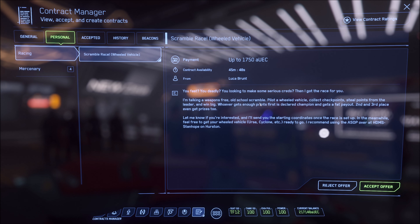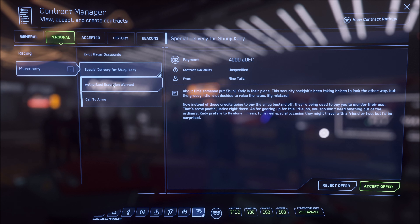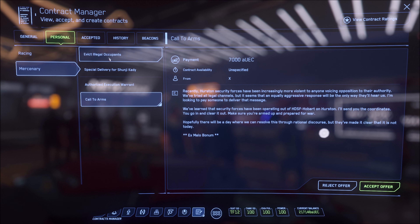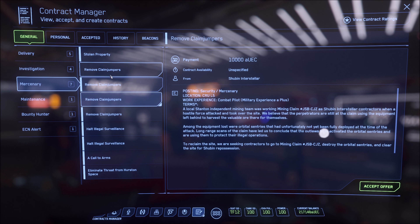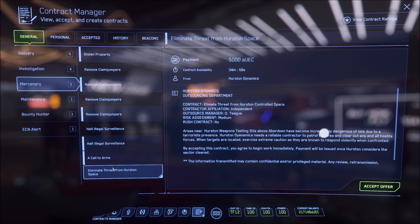Especially early on. You've got personal missions — you can see I have a racing mission and four mercenary missions. Then you also have general missions, which have a lot of categories. It tells you how much you get paid, where the mission is located, and so on. There are delivery missions, more mercenary missions, investigation, maintenance, bounty hunter, and ECN alerts.